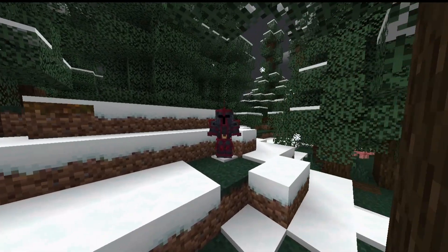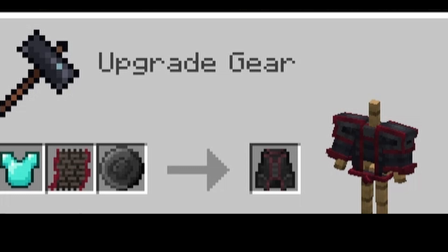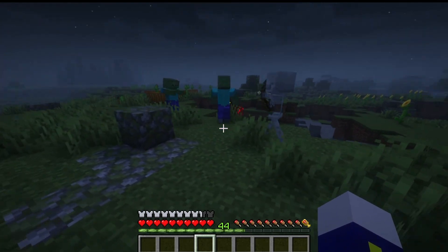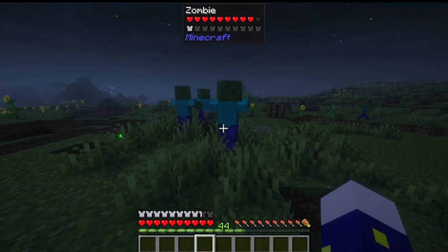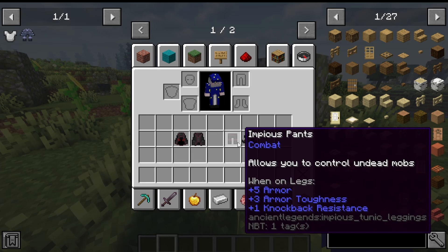Next up is the Impious armor, a vampiric-like armor set. It's an upgrade to diamond armor and is made in a smithing table by combining diamond armor with an unholy cloth and a Token of Dread. This armor has a special ability: it allows you to control undead mobs. When you right-click them while near you, they will fight other mobs for you. If there's nothing else around, they will slowly take damage and die. Stats are on screen.